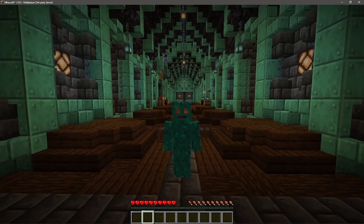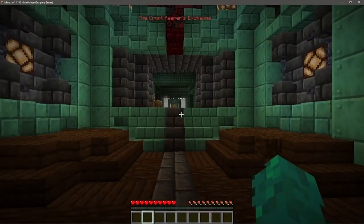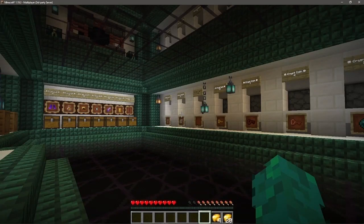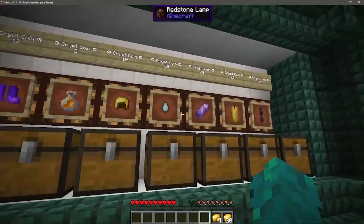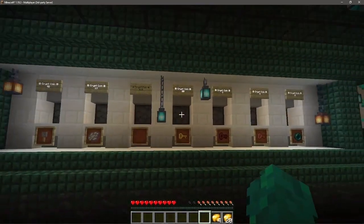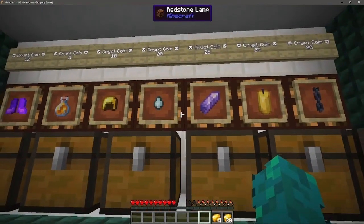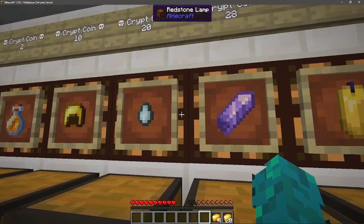Now, there is some unexplained information there, so let's go over it. Before me is the Crypt Keepers Exchange, also known as the shop area. It is located at the end of the hall in the lobby, specifically on the first floor. This is a shop area consisting of the shop and the market. You can see the items available to buy in the item frames and their prices directly above. The difference is the shop always has everything in stock, but the market only has one of each item available to buy — you can tell if something is in stock if that lamp is turned on or off.